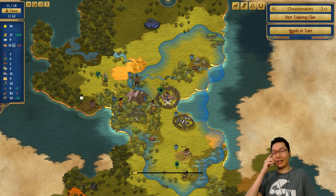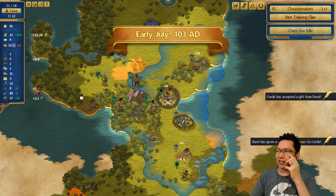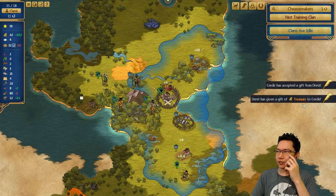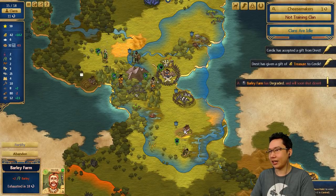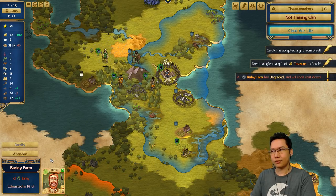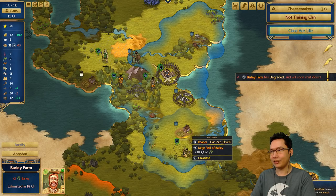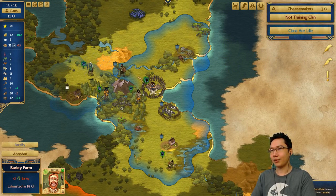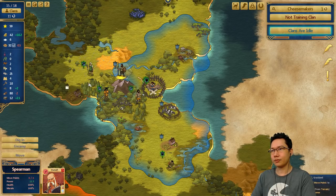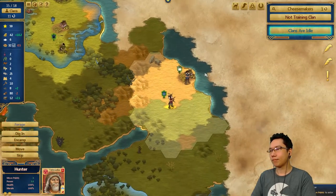Once we get a permanent logging camp — a woodworks — that's probably all the wood we need for now. Serdik has accepted a gift from Dressed; Dressed has given a gift of treasure to Serdik. A barley farm has degraded and will soon shut down. I think I can continue harvesting this as long as I don't exhaust it — there are 10 turns of that left. I don't want to exhaust these fields because I want to turn those into stone farms. It's raining so the unit can't move — that's fine.